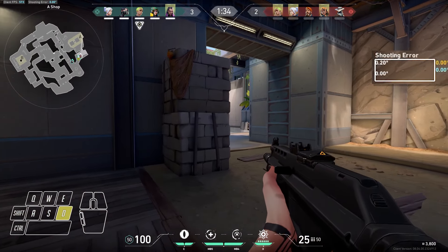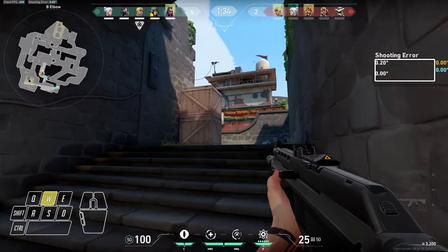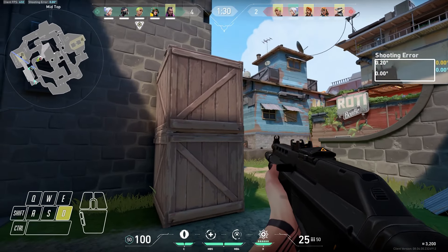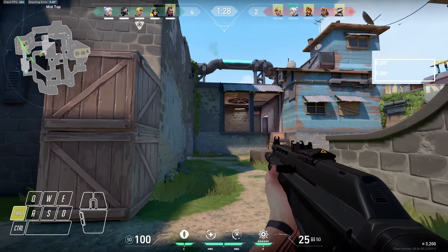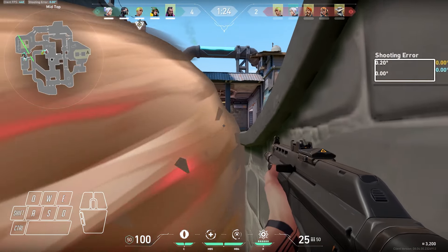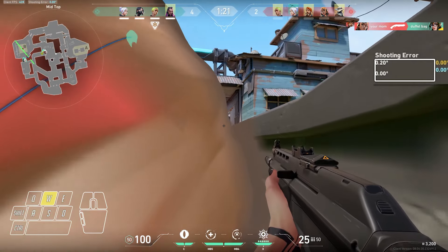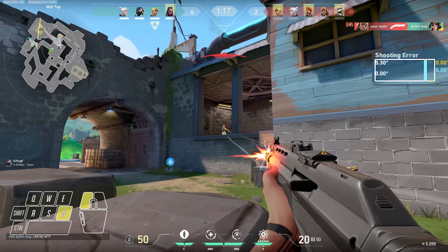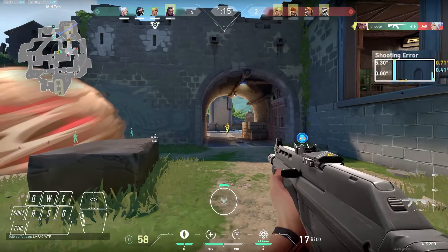When I slice the pie, maybe someone can tell me why this looks so janky. It's probably because my crosshair placement is just super low, and I think I'm jiggling back a little — where it should be like move forward, stop, move forward — not move forward and then walk back a little bit. I'm kind of mixing a slice-the-pie and a jiggle peek together into one, so it just looks uncoordinated.